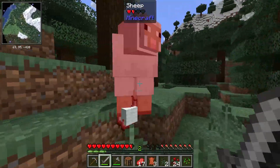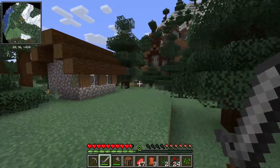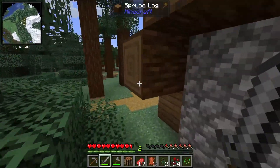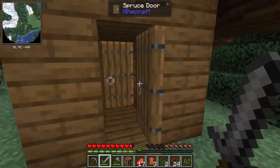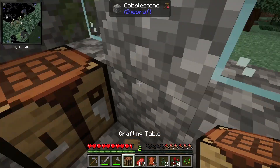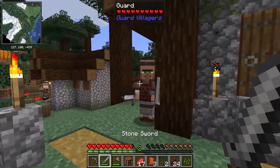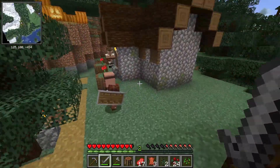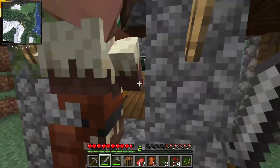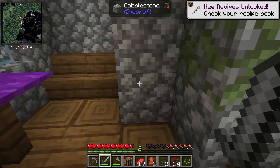It looks like we found ourselves a village. And you'll notice that our first mod is the Better Villages mod. Doesn't really look like much changed. I'm taking this bed. We got a guard villager, so now maybe the villagers won't want to die every five seconds — I think that'd be really cool. Feathers and flint, I'll take it.